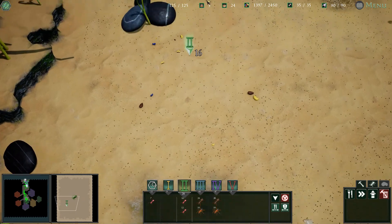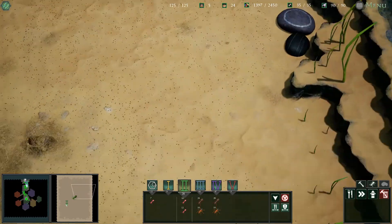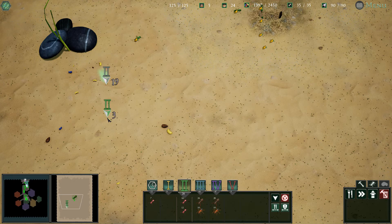Continue the experiment as before, but don't push the colony too hard. Let's take some of these seeds quickly. Seeds? Where? Here. Irresponsible. Yes, let's take them quickly. Oh, the bad one's coming.